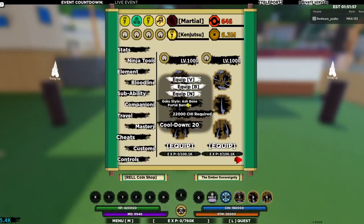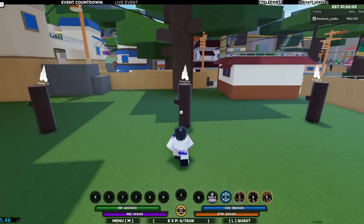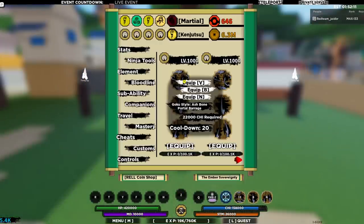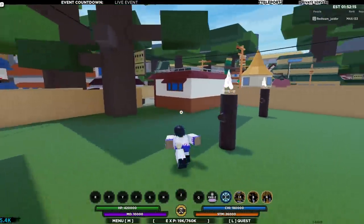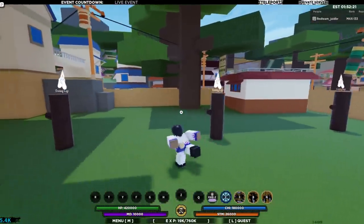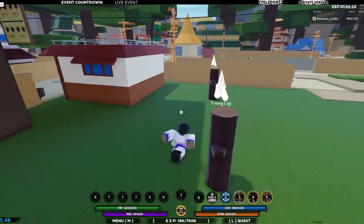At level 1000, the first move is called Ash Bone Porter Barrage, second is Universal Bone Blade, then Portal Bone Breaker. The first move, Ash Stone Barrage, creates a lot of portals around you and strikes you with bones, then turns you into ash — so it has an effect afterwards.